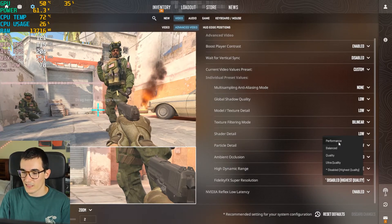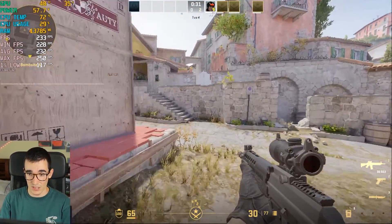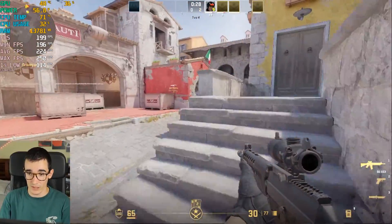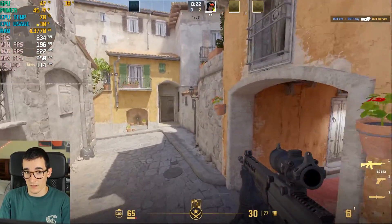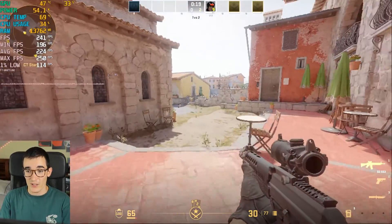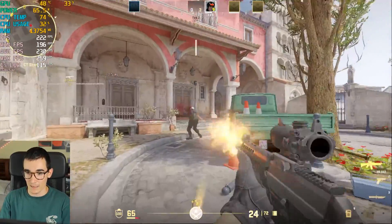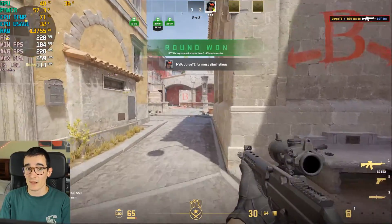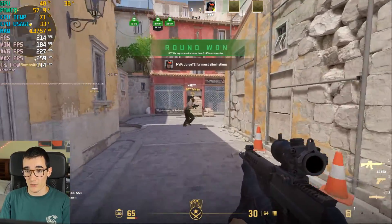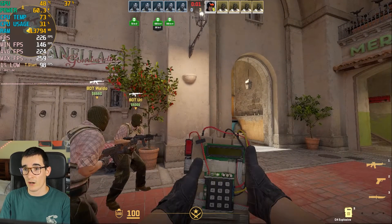Let's put FidelityFX on Performance mode. This is going to look horrible — all pixelated and weird — and probably not going to give us that big of a boost in FPS. As you can see, we're getting about 20 FPS more than without FidelityFX. If you want the highest number of FPS possible, this is what you have to do: turn on FidelityFX. But even so, the minimum FPS is at 184, so not even with 1080p low settings and FidelityFX Performance do you get above 200 all the time.